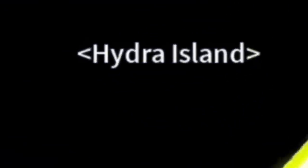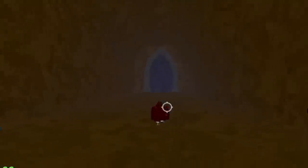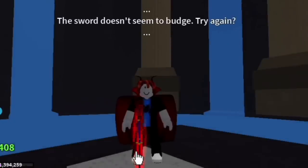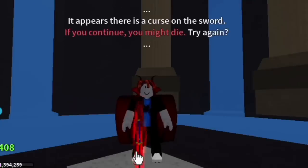After that, head to Hydra Island on the waterfalls. There's a passage here. Destroy the door, defeat the enemies, and after that start clicking on the sword. If you've defeated enough elite enemies, you will get the Yama.